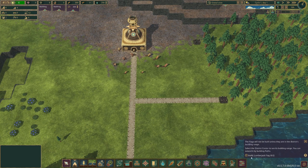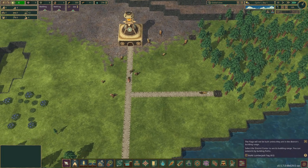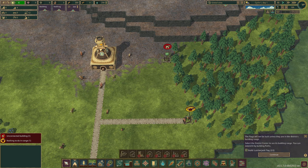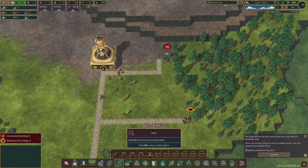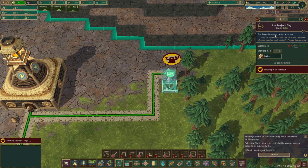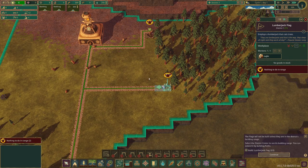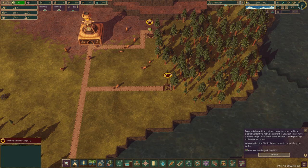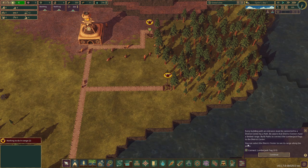The lumberjack flag isn't built yet. Placing pathways now — pathway, pathway, pathway. The tutorial reminds me: every building with an entrance must be connected to a district center by a path, and district centers have a limited range. I need to build a path to connect the lumberjack flags to the district. Selecting the district confirms it looks perfect now.